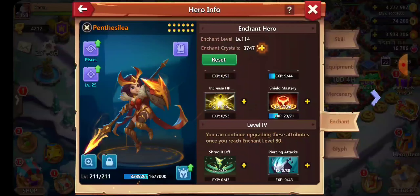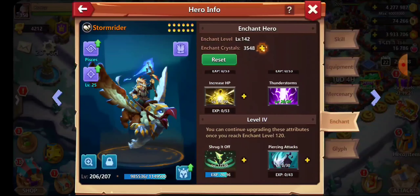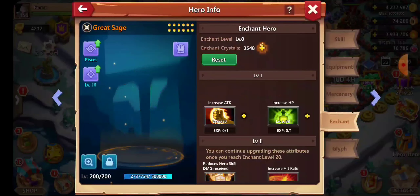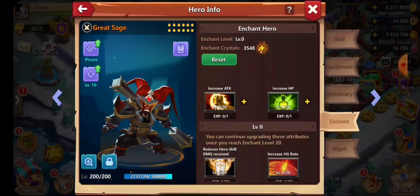This will benefit me a lot — the shield mastery, don't get me wrong, this will benefit me crazy, so it is definitely worth it. Storm Riders is also okay at max. Great Sage is at zero so we're gonna grab Great Sage up a bit, because he just goes out way too fast. We'll drop it at 10 honestly.